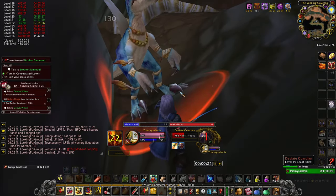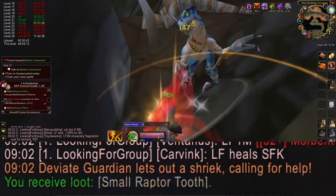If it's a Guardian, move it behind this rock so that its Call for Help is out of the line of sight of its nearby allies.